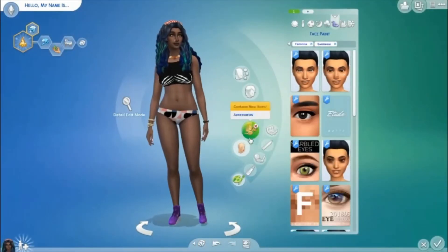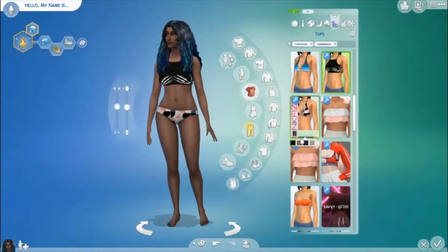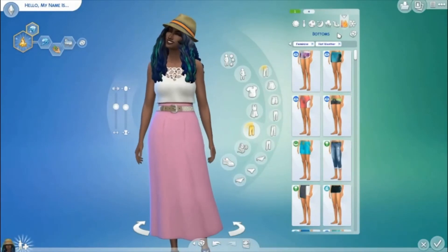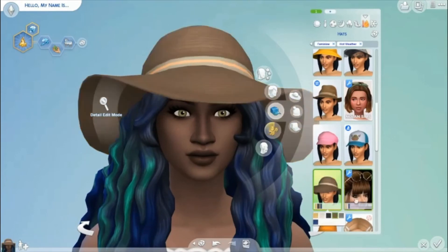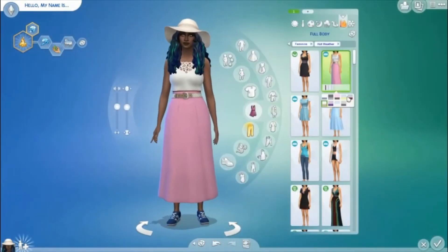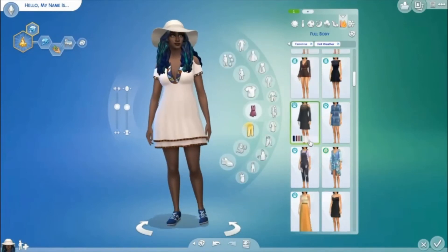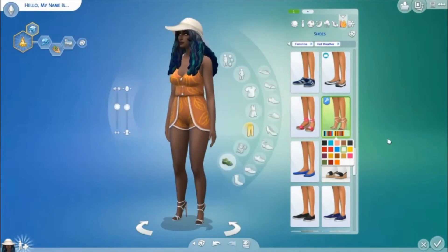That outfit I'm super proud of. All the other outfits I'm kind of like 'meh' — her everyday and formal wear, I'm not really feeling those. But that party wear is really, really cute — I'm really into it. For her hot weather wear, I gave her a nice hat. I really like the hat; the outfit itself is not that great, but that hat — I just love it.